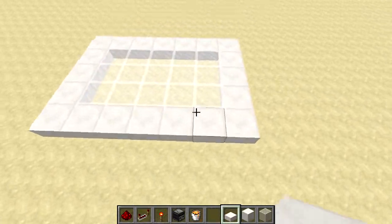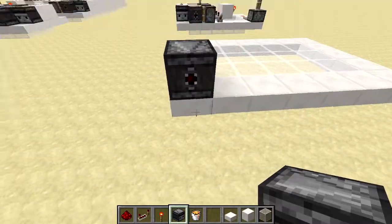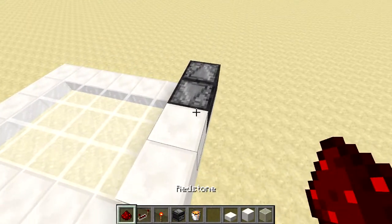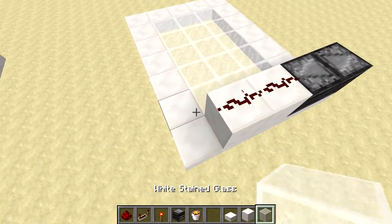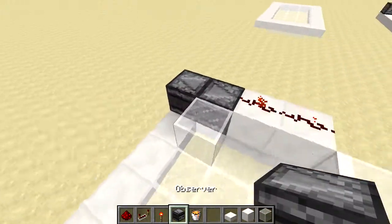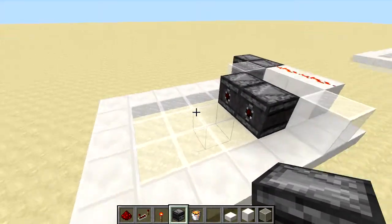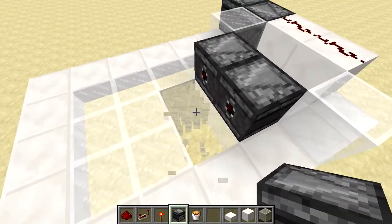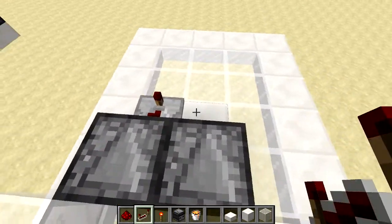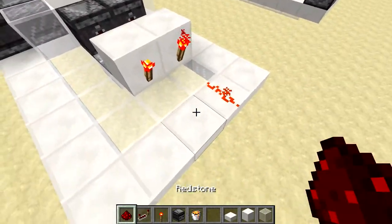We're going to start off with a five by seven area and begin with our inputs. Place an observer with the redstone output facing outwards, come around the other way and place another one just like that, and we want a couple of blocks in front — that's an observer clock right there and we can put our redstone dust on top. Then take your glass or whatever block you want to hold in the lava on the sides. Then bring two more observers with the redstone outputs facing down the length of the seven-long area.